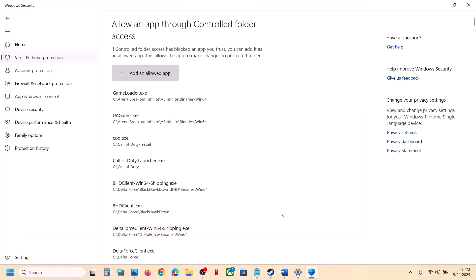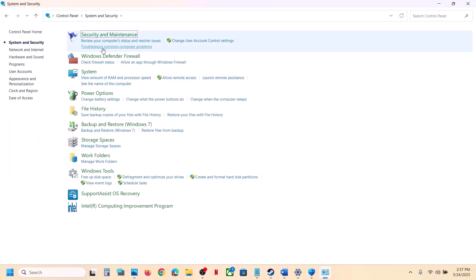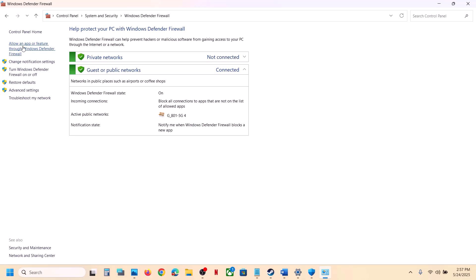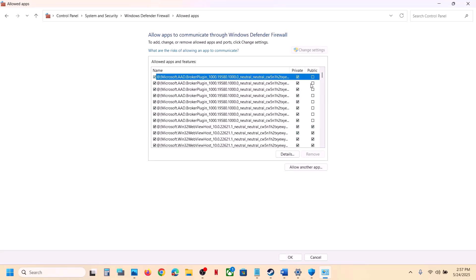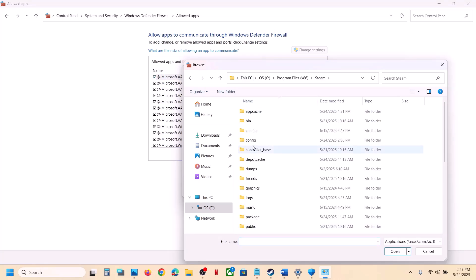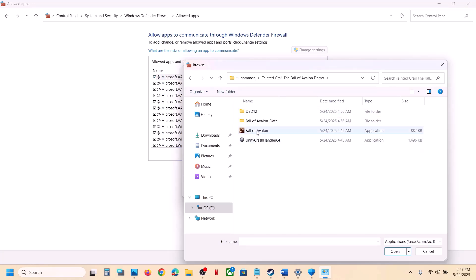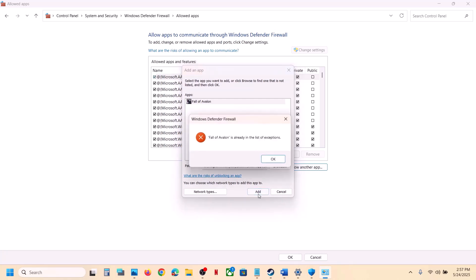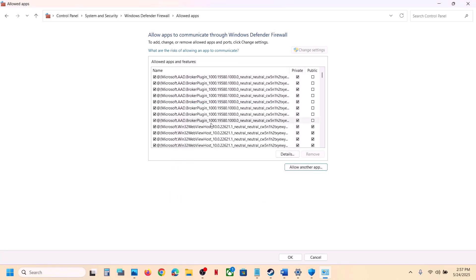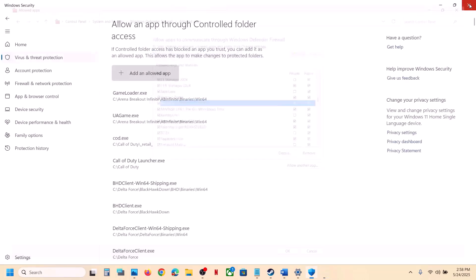Next, type 'Control Panel' in the Windows search box and open it. Go to System and Security, then Windows Defender Firewall, click 'Allow an app or feature through Windows Defender Firewall,' click Change Settings, then Allow Another App. Click Browse, navigate to the game installation folder (Steam > SteamApps > Common > game folder), select the game exe file, click Open, then Add. Once the game is added to the list, launch the game and check.